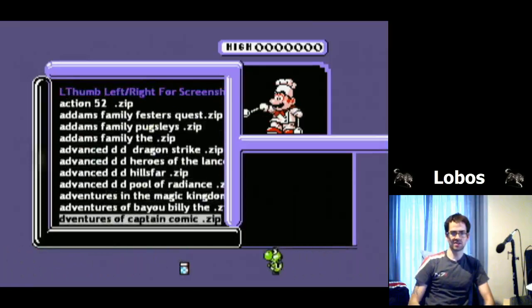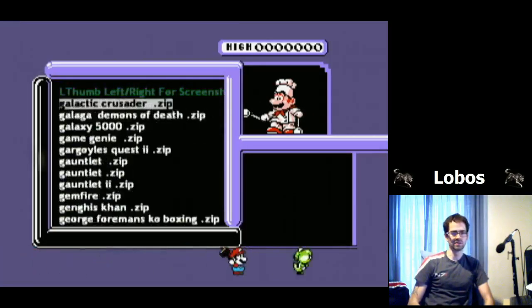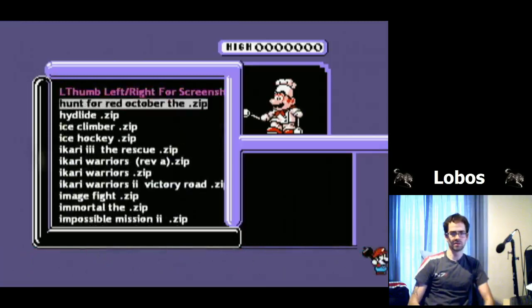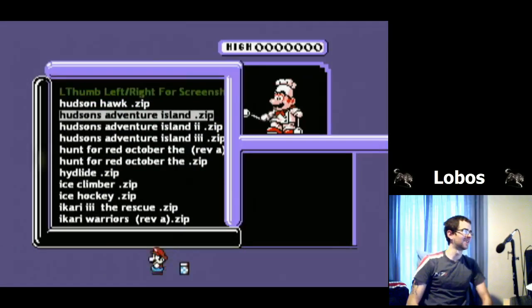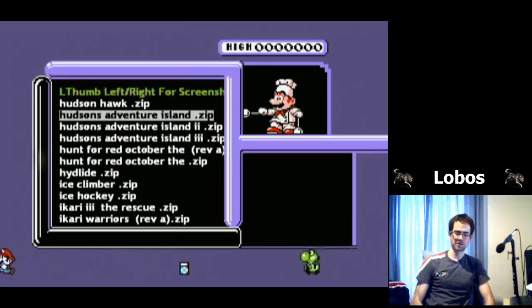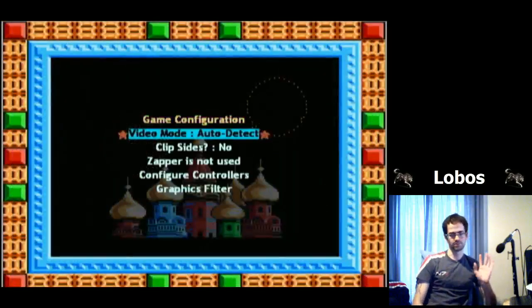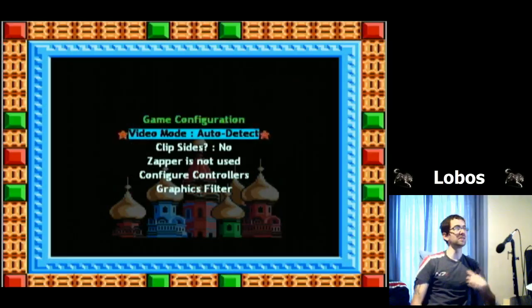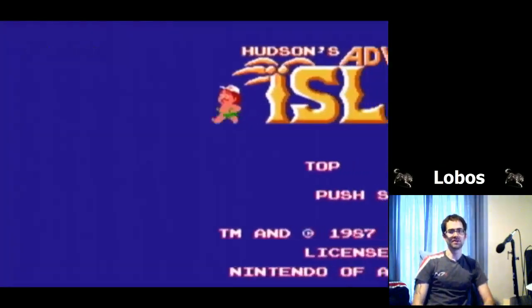Let's load Hudson's Adventure Island. Every time you start a game for the first time, you press A and it comes up with a menu — just don't worry about it and press B to exit out of it. And now we're playing Adventure Island.